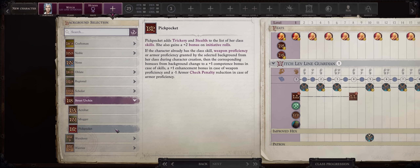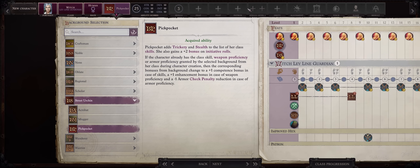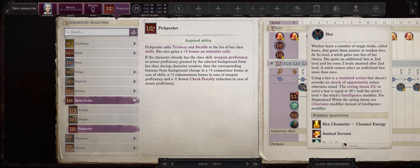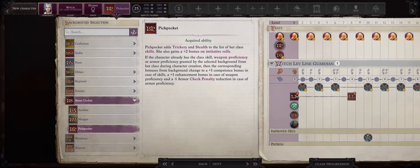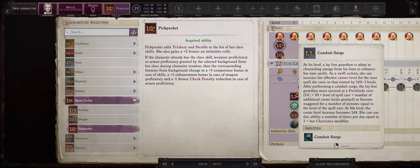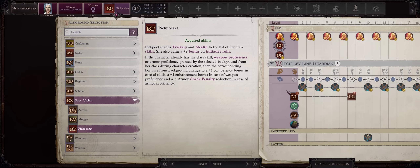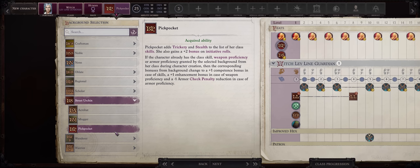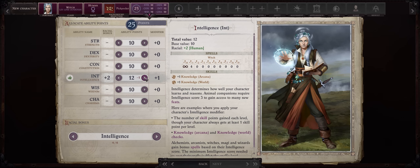For the background, the classic street urchin and pickpocket for the bonus initiative, which really matters for this character — the faster you can act, the faster you crowd control or debuff enemies through your hexes, or just annihilate them with your cold damage spells. Plus as a Ley Line Guardian, we won't get the Familiar which can provide extra initiative, so this is a way to make up for that.